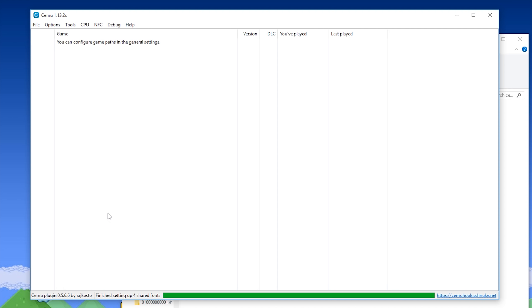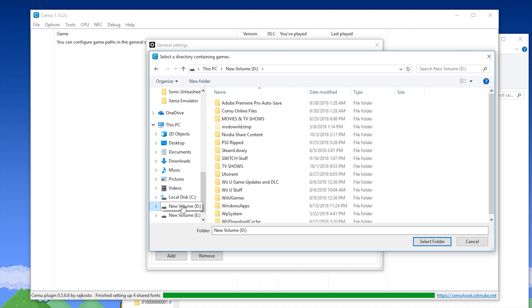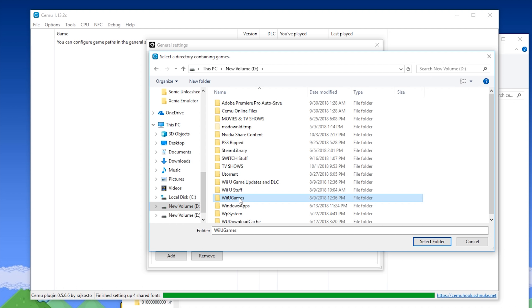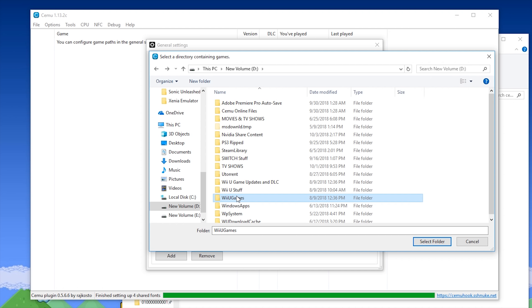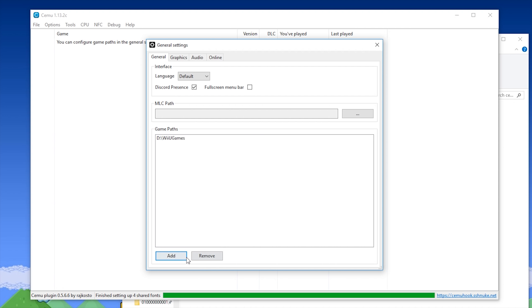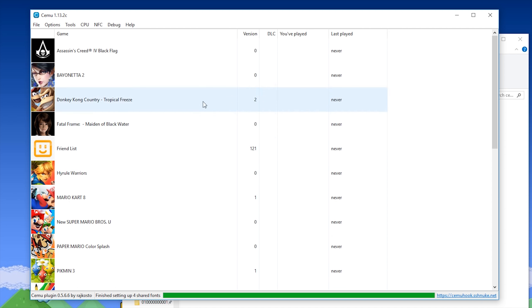Down in the description of this video, you will find my guide to show you how to download your games. All you want to do is come to Options, General Settings, and in the Game Paths section, click this Add button. Once you have this done, navigate over to wherever your games are stored. You do not want to individually select your games — instead you want to select the actual directory where they are all stored. Simply select it, click Select Folder, and your game path will be saved. Click X, and all of your games should now appear in this window.